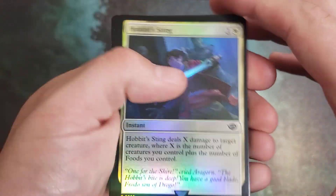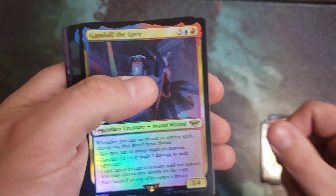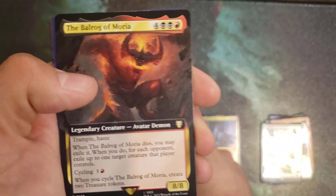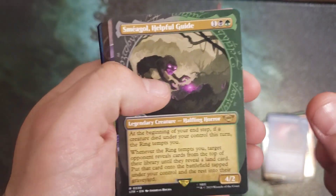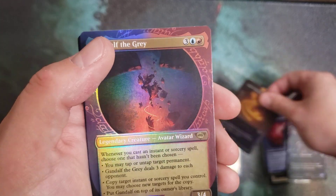Alright, drum roll! Okay, so no serialized cards in this pack. We have a foil Gandalf the Grey. We got a mythic, Washing of the Water. Balrog of Moria. Smeagol, the Helpful Guide. And we got Gandalf the Grey to finish this out.